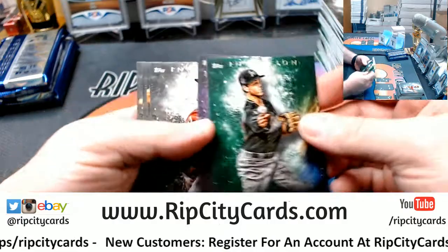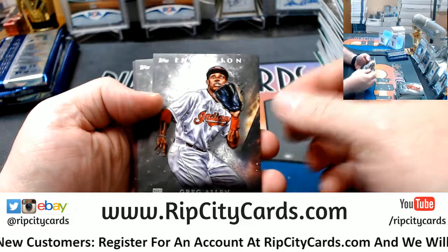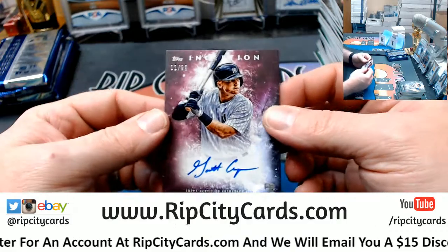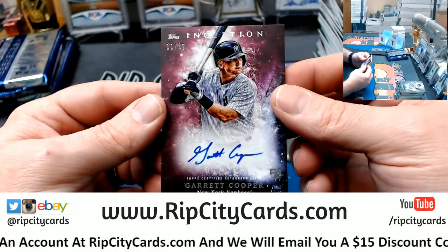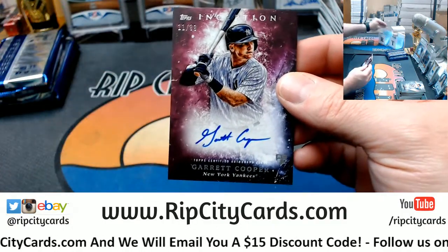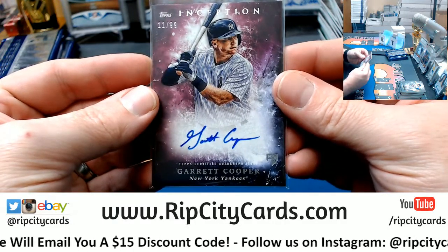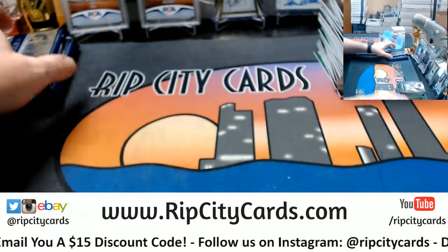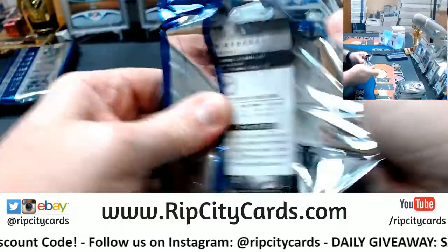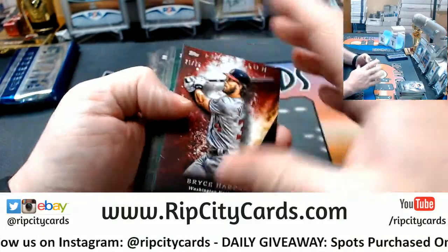Brian Anderson, a Sean Newcomb to 150, a Felix Jorge for the Twins rookie, Ryan McMahon Rockies rookie, Greg Allen rookie for the Indians, a Carlos Correa, and a Garrett Cooper — on card, 11 out of 99 rookie autograph for the Yankees. Two-color, two-color, three-color, three-color, two-color for the Yankees. Patch autograph, I believe.